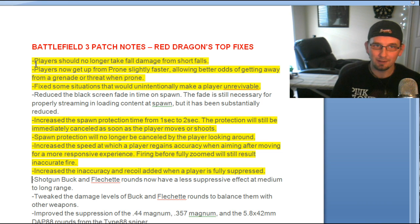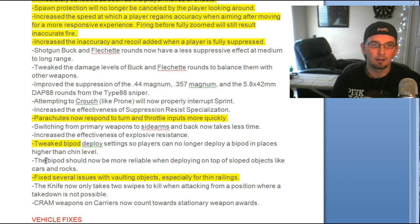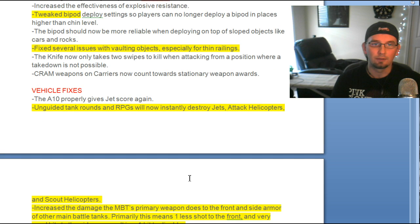Starting with the Red Dragon's top fixes: players no longer take fall damage from short falls. Players now get up from prone slightly faster, making for a little faster gameplay. Fixed some situations where players could not be revived. Increased spawn protection time from one second to two seconds, but if you move it will be eliminated. Spawn protection no longer canceled by simply looking around. Increased the speed at which a player regains accuracy when aiming after moving. Increased inaccuracy and recoil when a player is fully suppressed, so suppression plays a bigger role. Parachutes now respond faster, bipods were tweaked, and fixed several issues when trying to vault over objects.